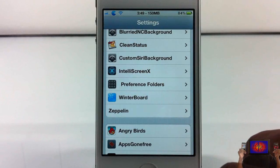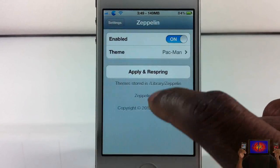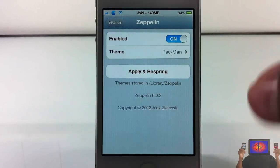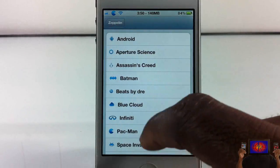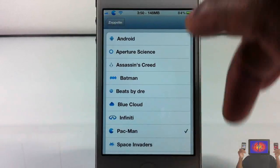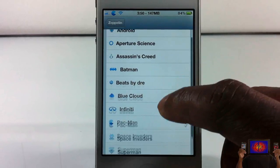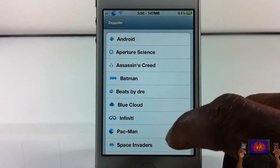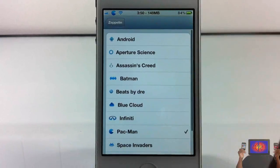There's a tab inside Settings — go ahead and scroll down until you see Zeppelin. You can enable or disable the tweak, which is always a plus for me. You can choose whatever you want out of the selected set they have here. You can see Beats by Jay, Batman, Assassin's Creed, Android, and a couple of others. Right now I'm rocking the Pacman.